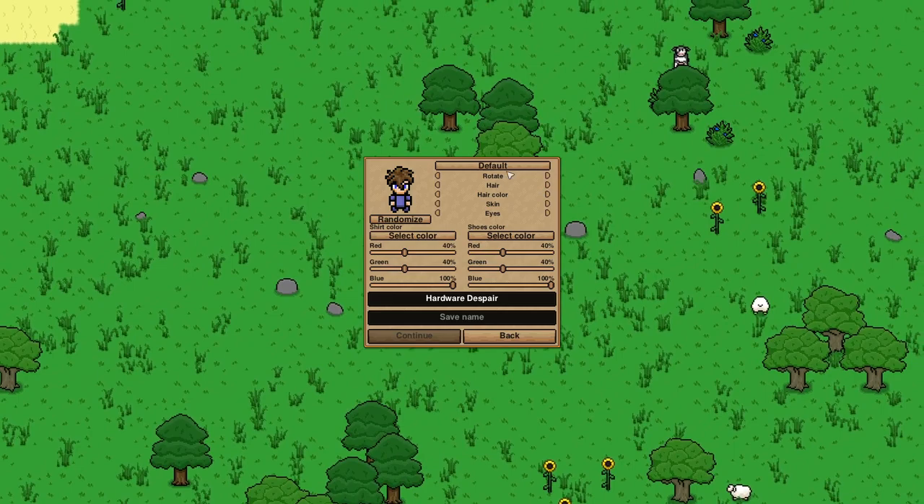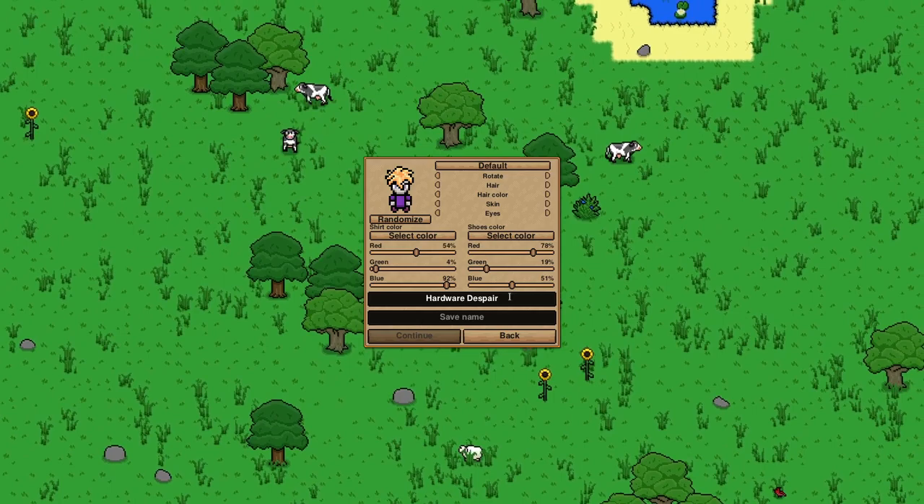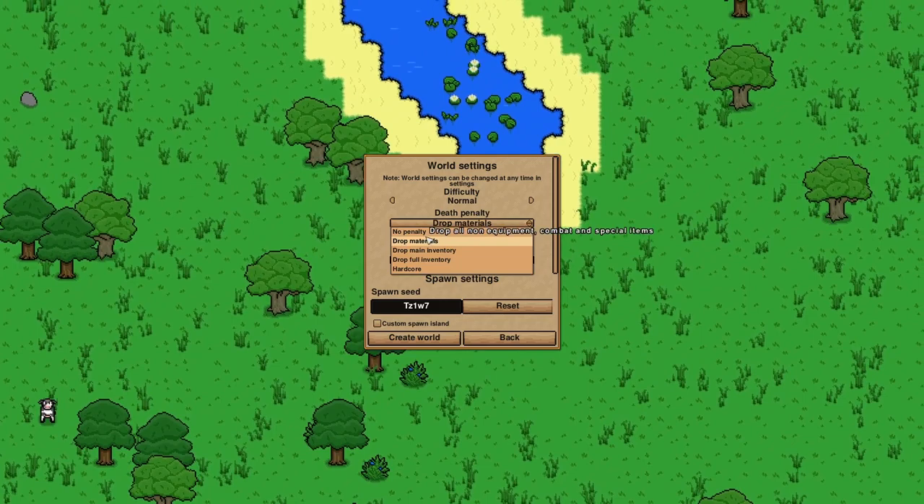Let's do a little customization here. At first I was just like, I'm not going to do anything, but look at this interesting fella - I like that. Okay, decent, we'll go with this blonde purplish guy. 'Hardware Despair' - that's me. Hey there guys, I'm Ryan. Okay, continue.